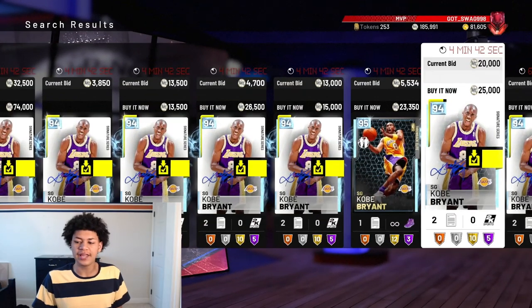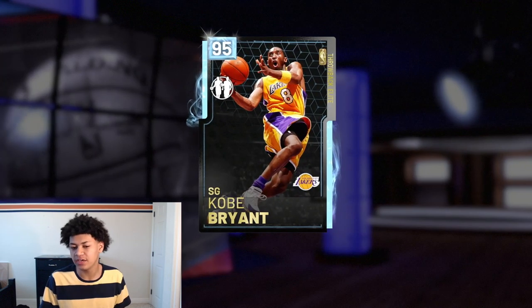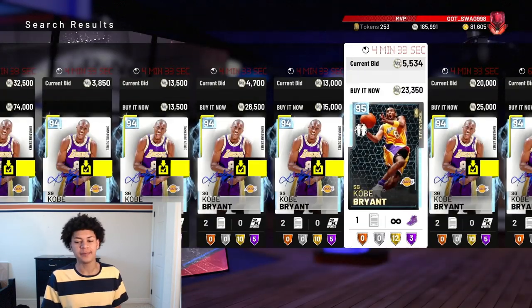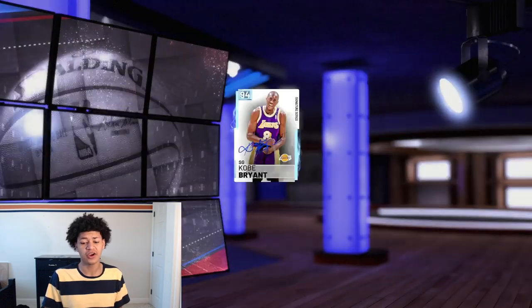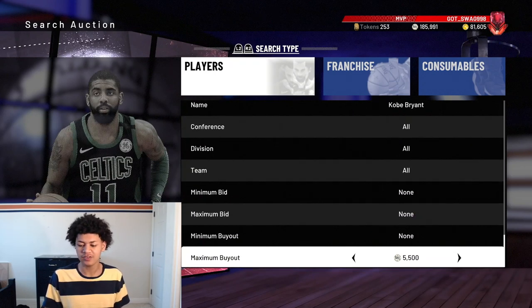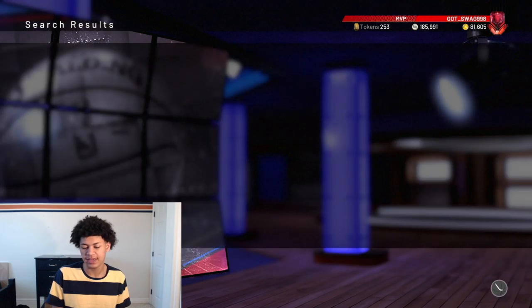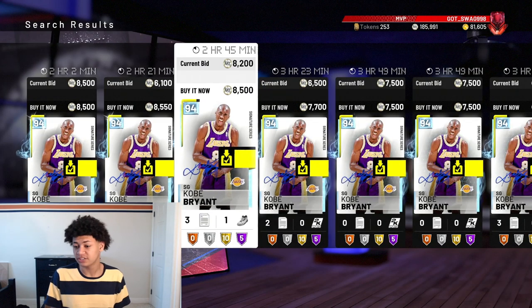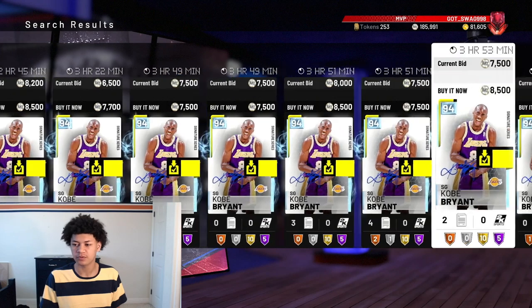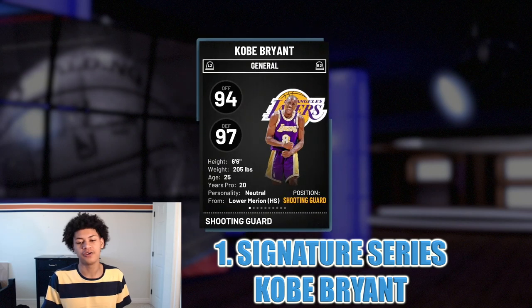Moving on to the first player: we have a diamond Signature Series Kobe Bryant. There are two Kobe Bryants in the game — a Throwback Elite and a Signature Series. I'm talking about the Signature Series 94 overall Kobe Bryant. I believed he was going for around 9,000 MT, but after filtering it looks like he's actually going for 7,000 MT — that is a massive W.